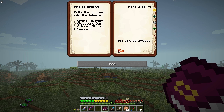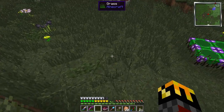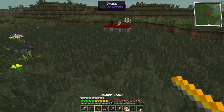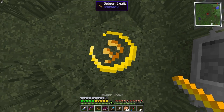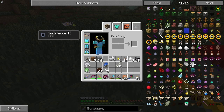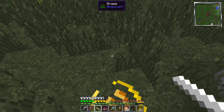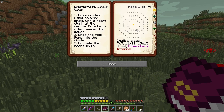Oh, I get it! Right of binding is what I can do. I actually have no idea — all I know is I need to take this golden chalk and put it down right there. This is the heart glyph I think. Then I take the ritual chalk — these things take damage which I was worried about — and put it in a circle, like this.